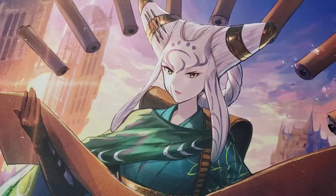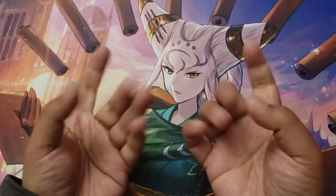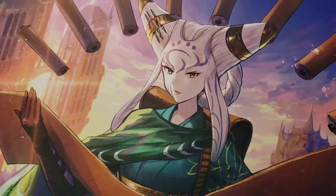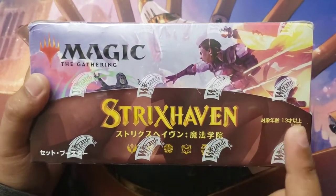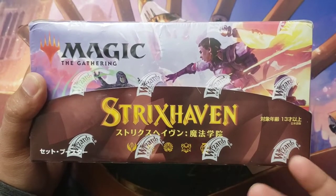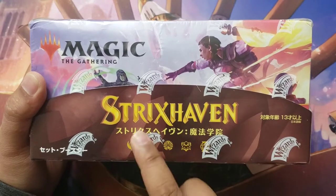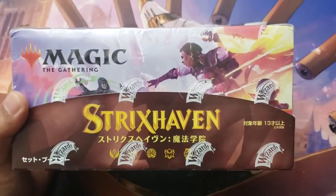What's up gamers, Expo here, you're watching Cardboard Real Estate. Today we are going to be opening this box. It's a Strix saving box - I can't read Japanese so I can't tell exactly what it is, but I'm going to guess that it's a set box. Let's open this up.